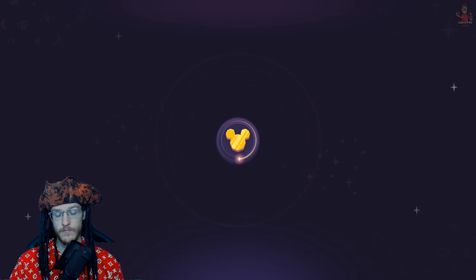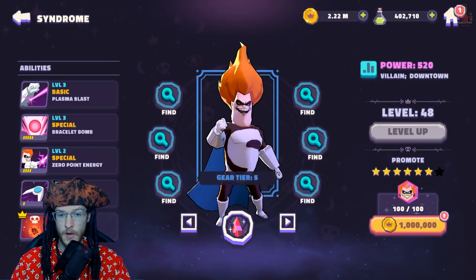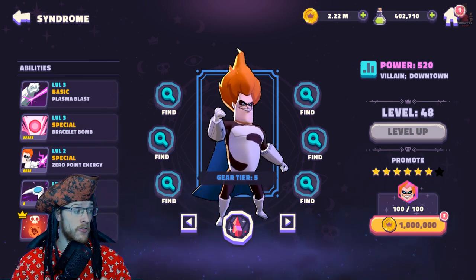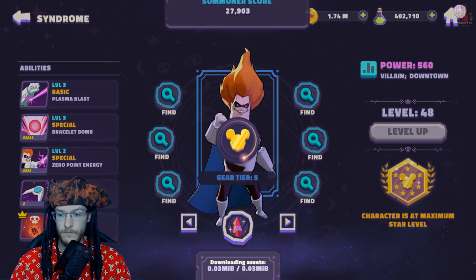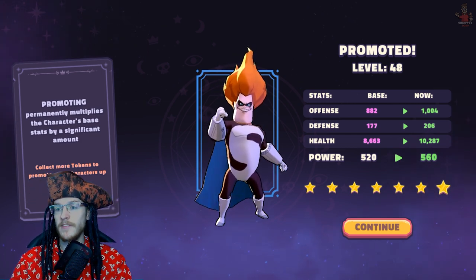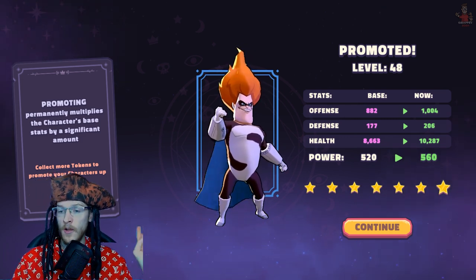Yeah, you really shouldn't open those — it's pretty mad. Okay, now let's actually get into what I want to do and get Syndrome up to the seven-star mark. I've got level 48 as well. This is why I say save all your diamonds to spend on gold, because gold is so hard to come by. If you map it out you can get characters to level seven very quickly.